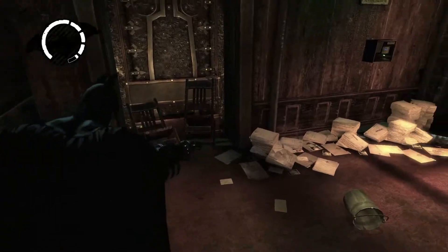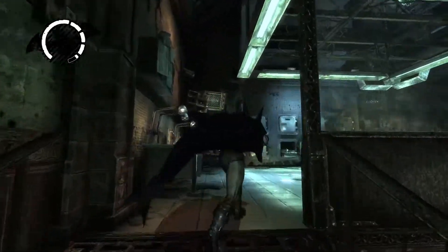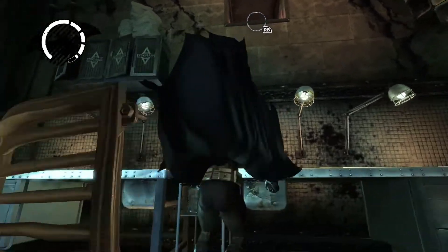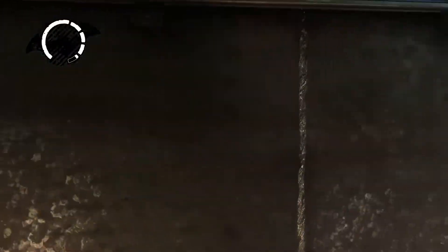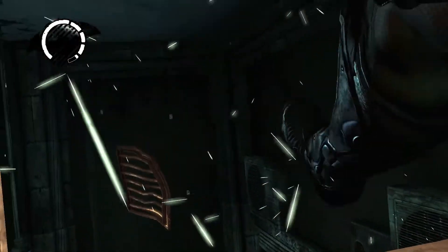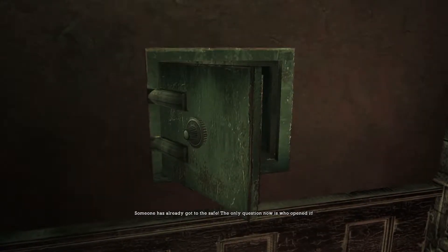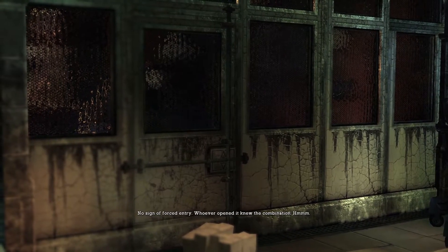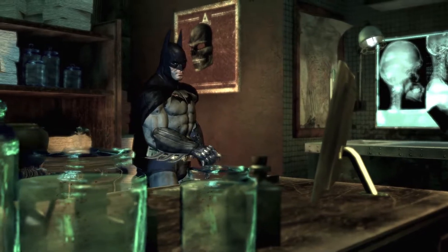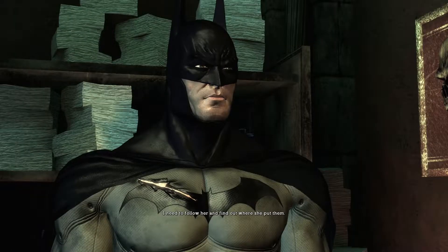So that's blocked — can I open it? No. All right, clearly there's this. What are you hiding? There's gotta be another way in. Is the doctor in here, I'm assuming? Black Mask. It's Black Mask. Good — Dr. Young got to her notes before Joker. She's taken them to hide somewhere. I need to follow her and find out where she put them.